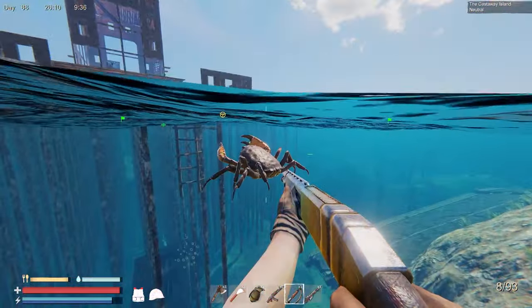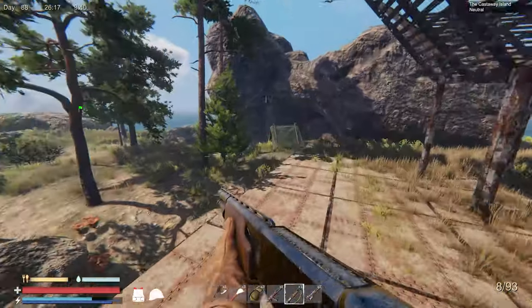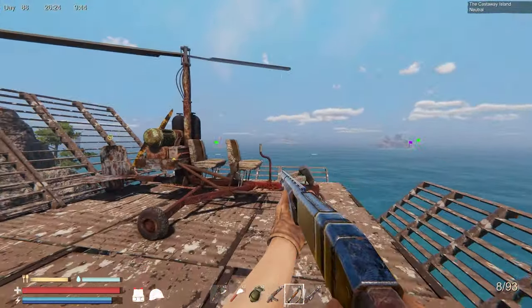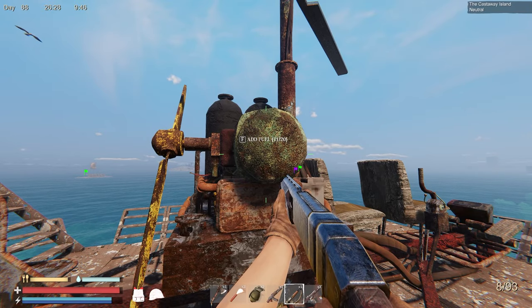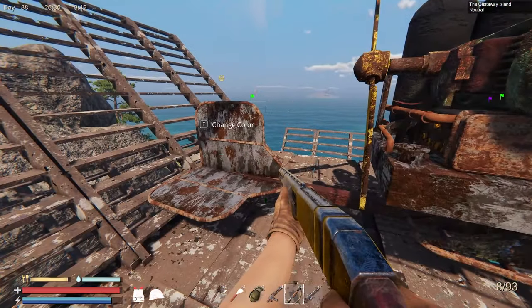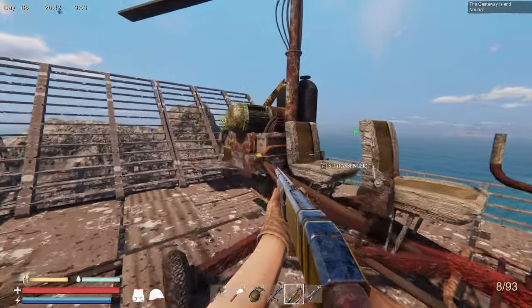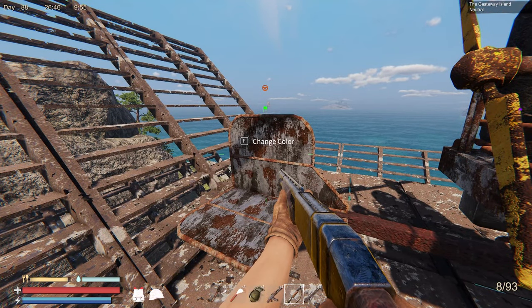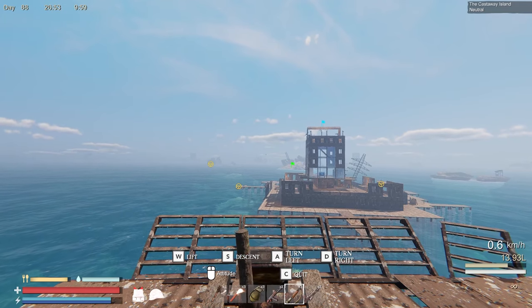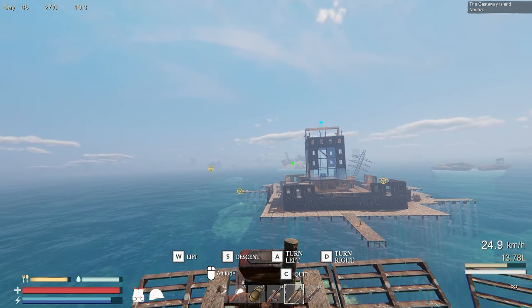Hey, crab — nice to see you swimming all normal, you're still kind of weird down here. No attacks yet. I probably should replace these ladders with something. So where do I change the color? What color do we want this thing? It's right there, barely see it. Let's make it red and let's drive this thing. Okay, so that's the mouse and W is lift.